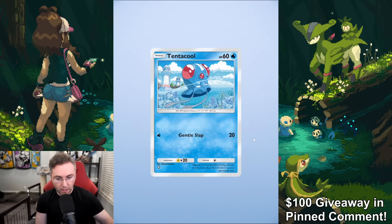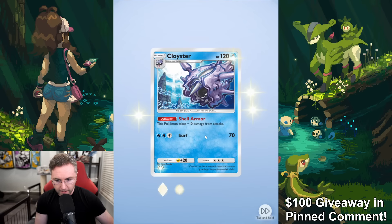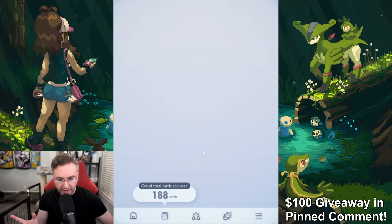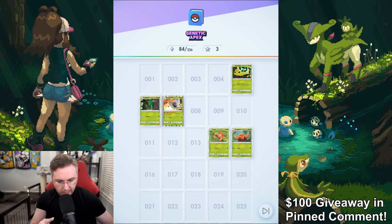There's another way to gain cards in addition to pack opening — I'll talk about the rental deck system also. I'm looking for the four diamond rarities, which I'm obviously not getting. I think I only have one four-diamond rarity card. There is a pity system — I'll show you that. So let's get into the other ways to get cards.